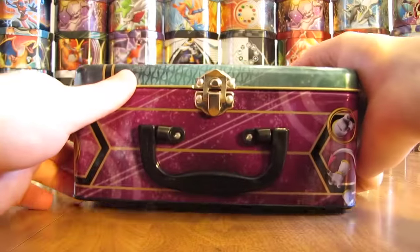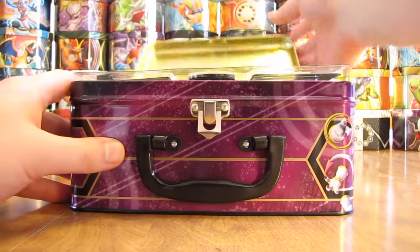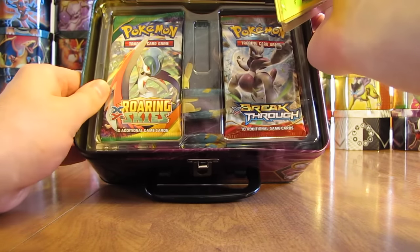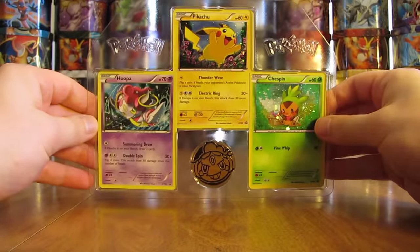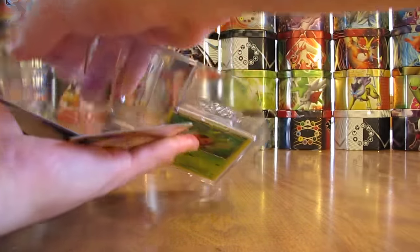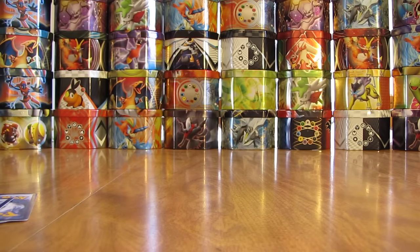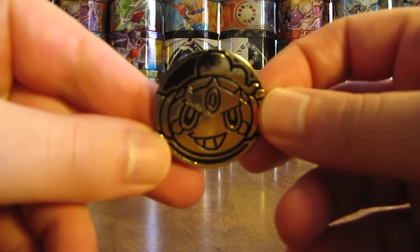I'll open it up — you pull this down and then you can just lift it right up. On the inside it's like a blister pack, as you can see. Here is basically a blister pack with a very cool Hoopa coin. I can take all of these out and show them on camera a little bit closer. It comes with a code card as well. Here is a close-up of the coin — pretty reflective, golden color.